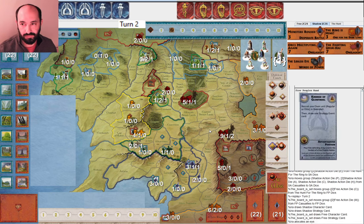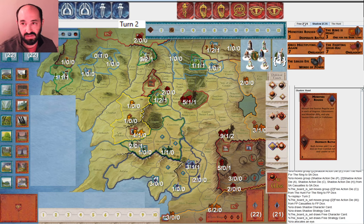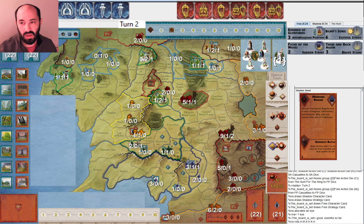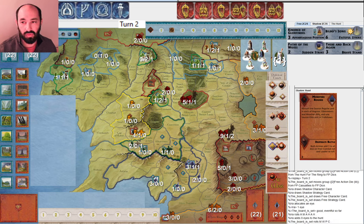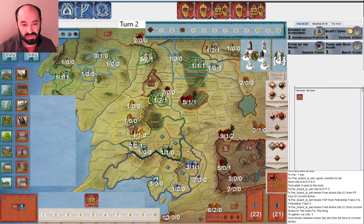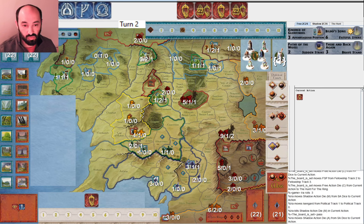I'm perfectly happy to see a red tile — Monsters Roused is a useful combat effect. They draw Kindred of Glorfindel and Bilbo's Song, not particularly great cards. I roll three musters this round, which is really nice for me. They get one muster so they can put the Elves to war, but then there's not much they can do afterwards. Maybe they muster one more time with Will of the West, but then they're only moving once against one eye. So they move once and are safe, and then I get Isengard to war.